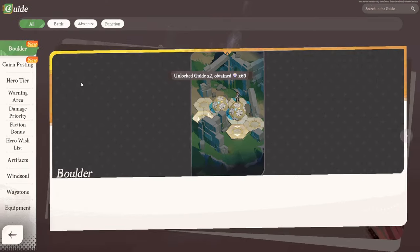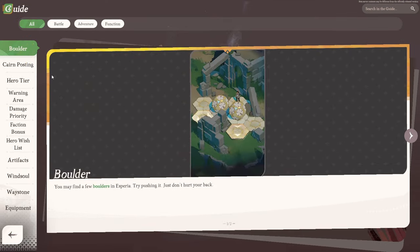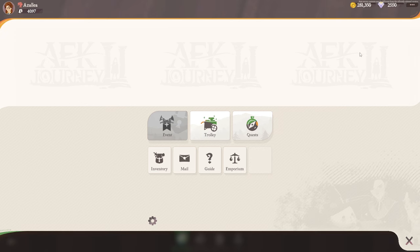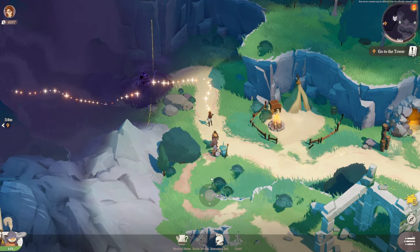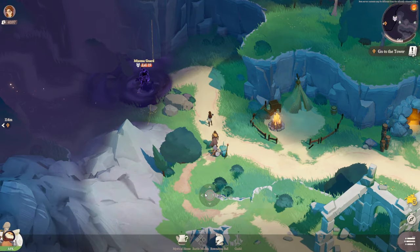We're definitely going to keep playing this game. If you ever need to go back and check notes, there's a help section, which is very handy. Let's get out of the mystical house — and look at that, it transitions right back to the world. There's a miasma card — let's go ahead and fight that thing.